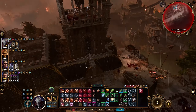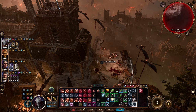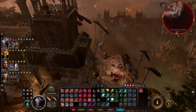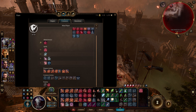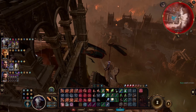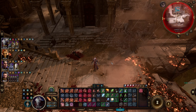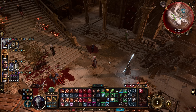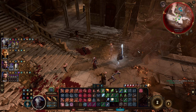It seems like we didn't need to come up here. I'm pretty sure we need to go down there - where's my fly button? Let's look at the map and make sure everybody's following us.